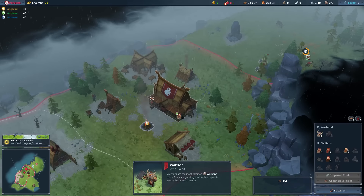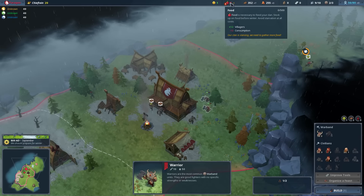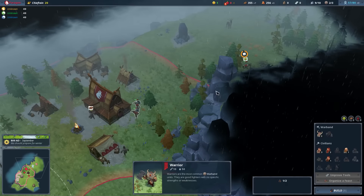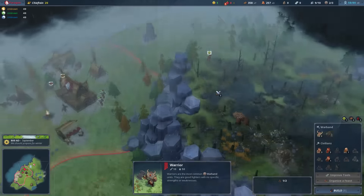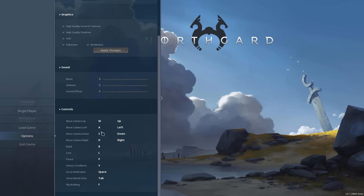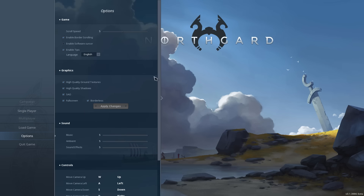Even in its Early Access stage, with the lack of content being the only negative point due to its Early Access business model, it's one of the few Early Access games that actually doesn't run like complete dogshit. Offering up a good amount of options, unfortunately the game will only run in your native resolution as there isn't an option to pick a different one in the options menu. You've got your basic graphics options and audio sliders, though having a master audio slider would be nice.